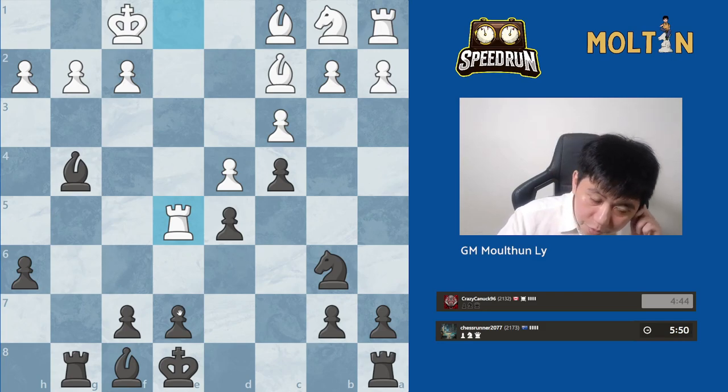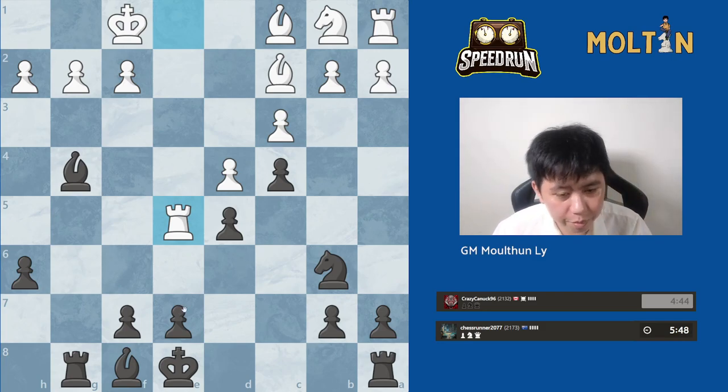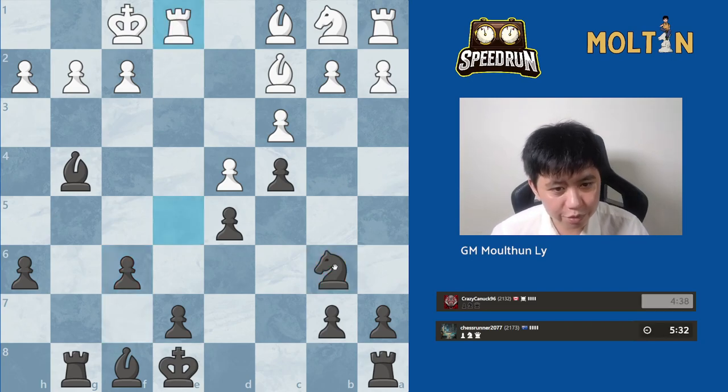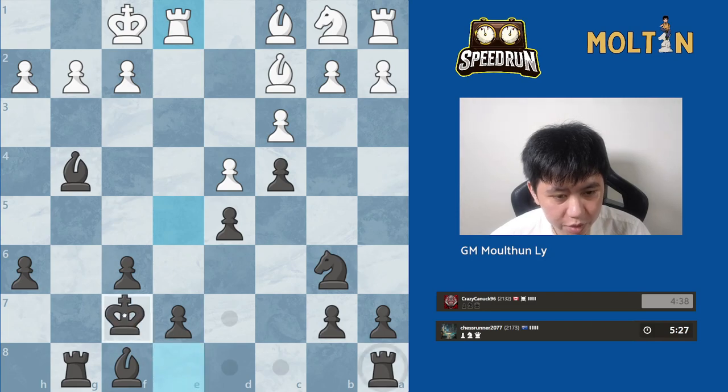He captures with the Rook — oh, he's trying to trap my Rook, my Bishop! I just realized maybe he's looking to play h3 so my Bishop can't come back to h5 in time. But then I can play f6. I also don't like this Knight on b6 — it's one of my least favorite squares for my Knight. I do want to bring the Knight back into the game at some point, but first let's solve the problem of our Bishop.